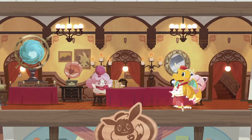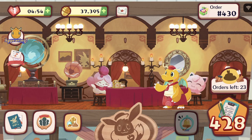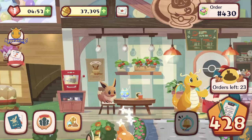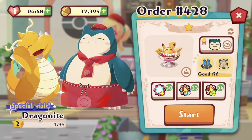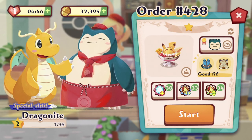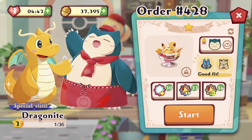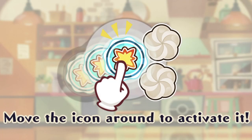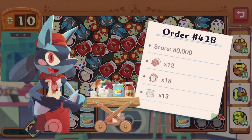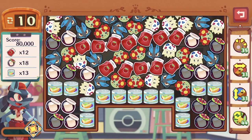Dragonite is here — we already have him in the cafe so we don't get the joining animation. But at least we get to level up Dragonite the traditional way rather than using fruit tarts, so that's kind of nice — we don't have to waste items on him if we want to level up event Pokemon.